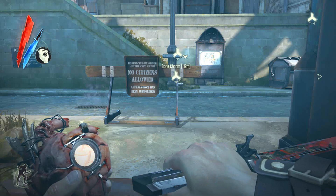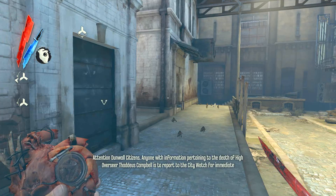An announcement plays: 'Attention Dunwall citizens, anyone with information pertaining to the death of...' An NPC approaches: 'You're just the man I was looking for — Slack Jaw wants to talk to you.'